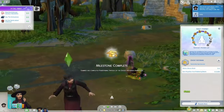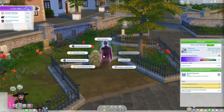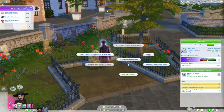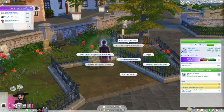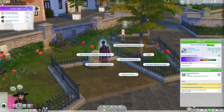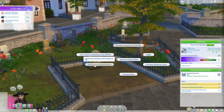They also showed off a lot of the world of Ravenwood, and we bumped into the Mysterious Merchant, which is an NPC character that wanders around community spaces. He sells mysterious items, which I think are souls that can help you if you're in the active Grim Reaper career. You can buy wares, ask about the mysterious items, or purchase an authentic pre-made will. They didn't really get too deep into that.